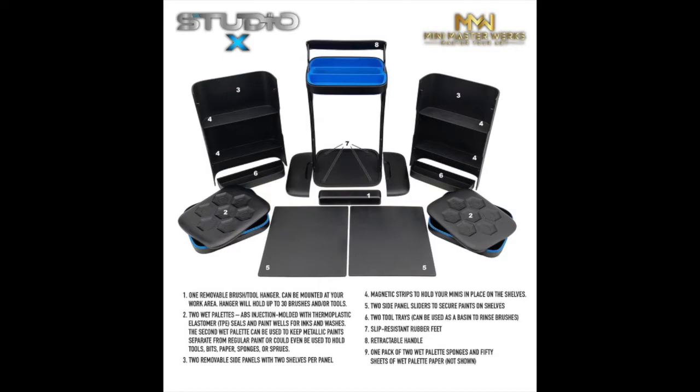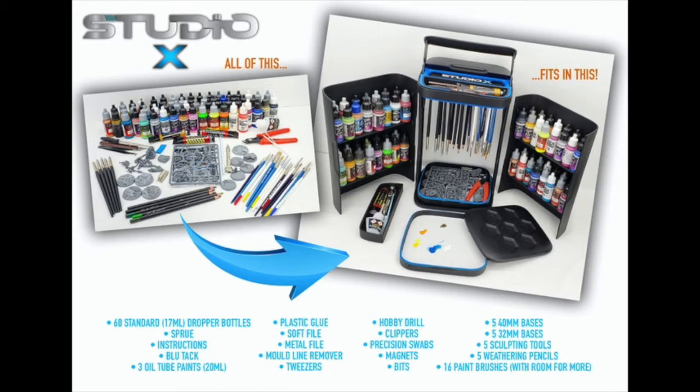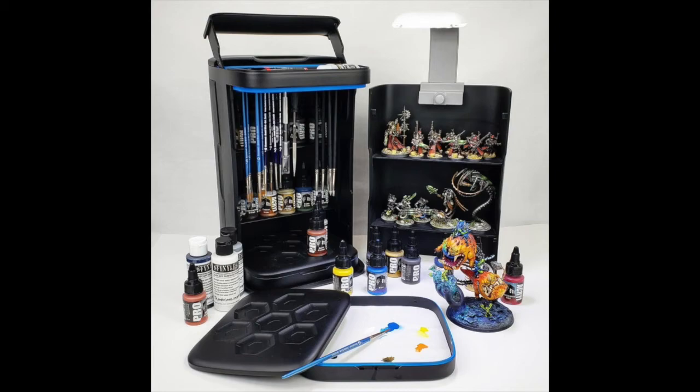Last is the Studio X Mobile Miniature Painting Studio by Mini Masterworks. This caught my eye for a few reasons — we're always looking around for a station to hold all of our paints and gear. This really fits a lot of those aspects, being able to hold your miniatures, your paint, and your brushes in an innovative way, along with a lot of tools, and even a wet palette comes along with it. There's a lot of features and nuances to this that you've got to check out the site for — it gives a good demonstration of how well the brushes hold in the holder and how everything else works.